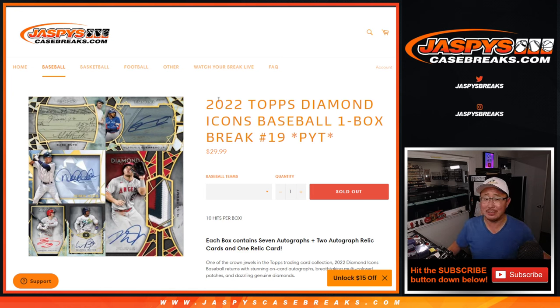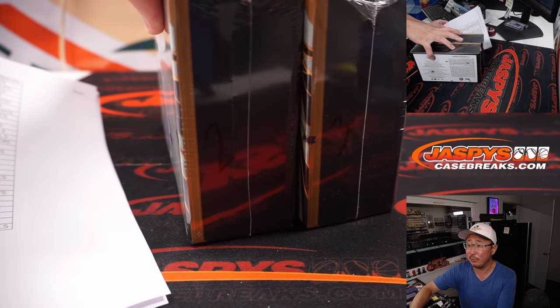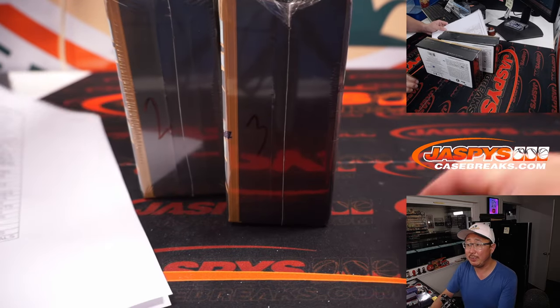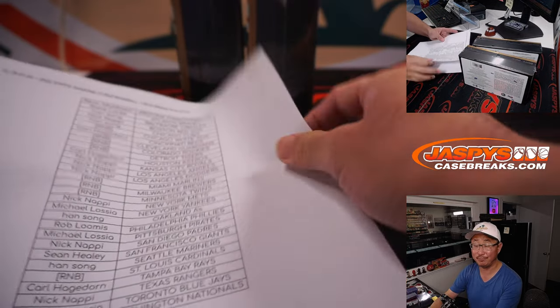Hi everyone, Joe for JaskiesCaseBreaks.com, coming at you with 2022 Top Diamond Icons Baseball One Box, Pick Your Team Number 19. One of these boxes will be for Pick Your Team 19, the other box will be for Pick Your Team 20 — that's the last box we have of Diamond Icons for the time being.